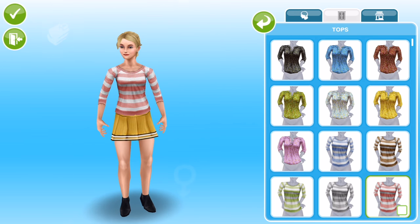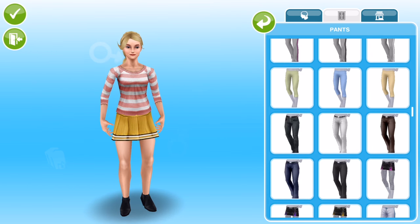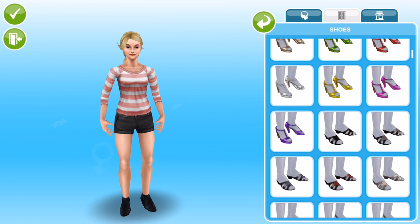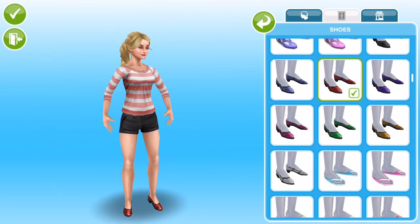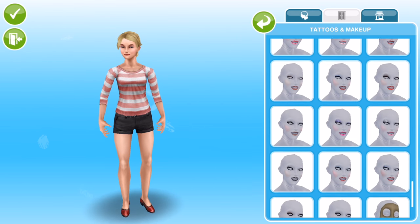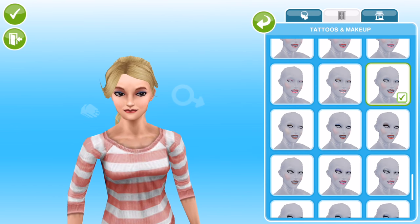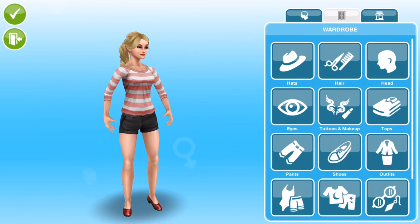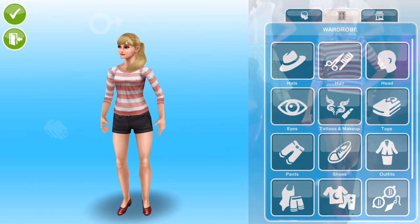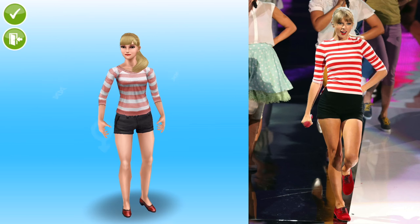Moving on to the third look — this top is actually one of the first tops in the game. When you start the game you have something like three different styles of tops in various colors to choose from, and this is definitely one of the first ones. I'm creating a different kind of makeup style here — I wanted a deep red lip, and I needed to change her hair to a little ponytail with a fringe, as you can see matching the Taylor Swift picture.